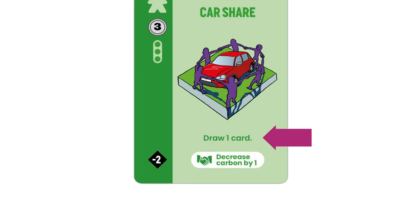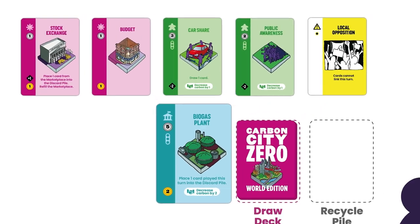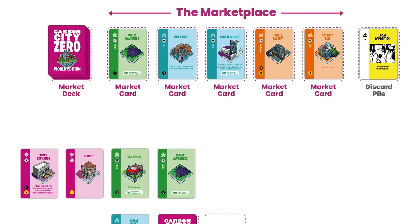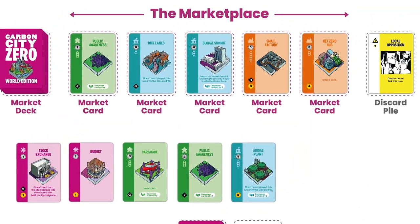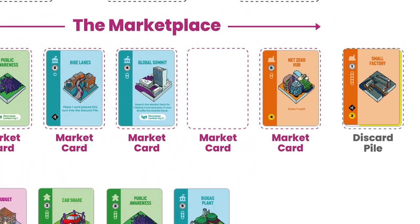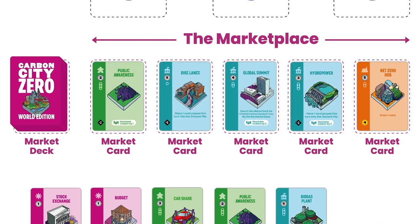I'll begin with car share, which allows me to draw a card from my draw deck. I've drawn the biogas plant card. When you draw a card in this way, you can use its special abilities immediately. Biogas plant allows me to discard a card played this turn, and I'll use it to discard local opposition, which I place onto the discard pile. The last special rule I have is on the stock exchange card — this allows me to discard a card from the marketplace and replace it. I don't think anyone will want to buy the small factory, so I use this ability to place that card in the discard pile, then draw another card from the market deck and put it in the empty slot so that the marketplace has five cards.